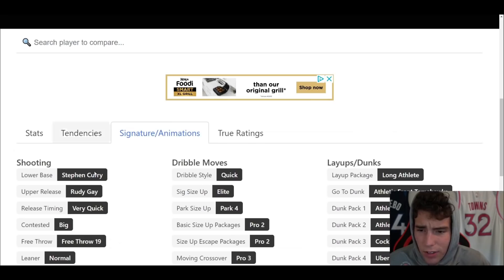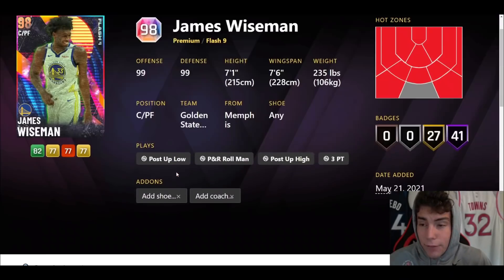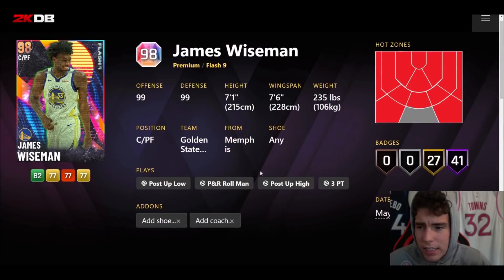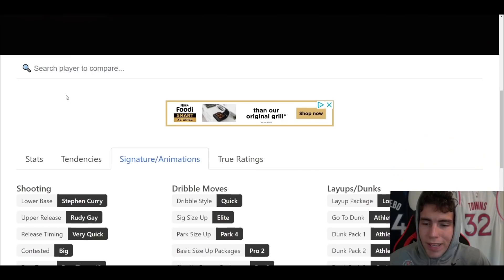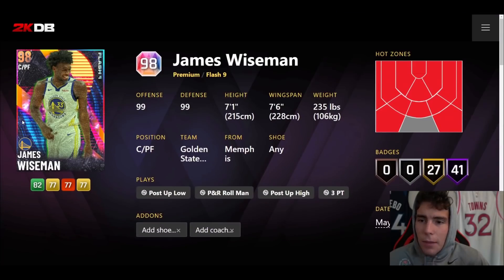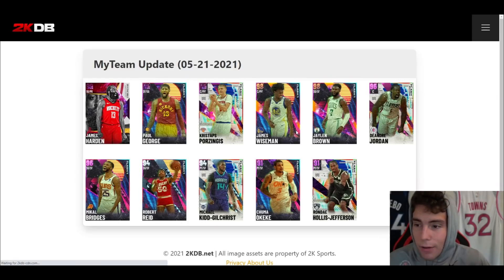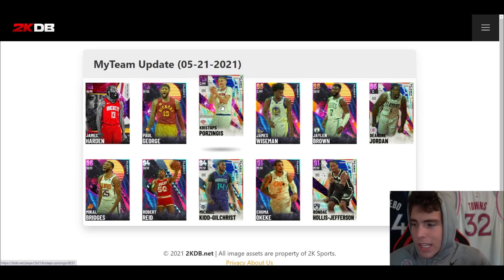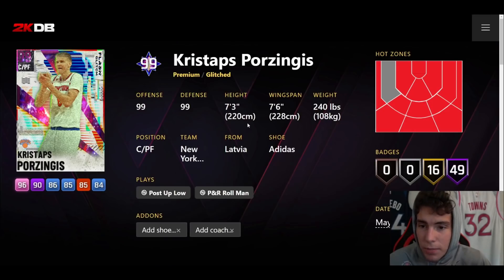Jump shot — Steph's release on very quick. Not sure how I feel about that on a big guy, but I think for a big man it's going to be one of the best releases in the game. Quick dribble style, pro two sides escape, pro three move behind the back. On next gen you're probably going to want to apply the steady badge. The best thing I like about James Wiseman is I don't expect him to be that expensive — I expect Paul George and Porzingis to really carry the load as far as being expensive.